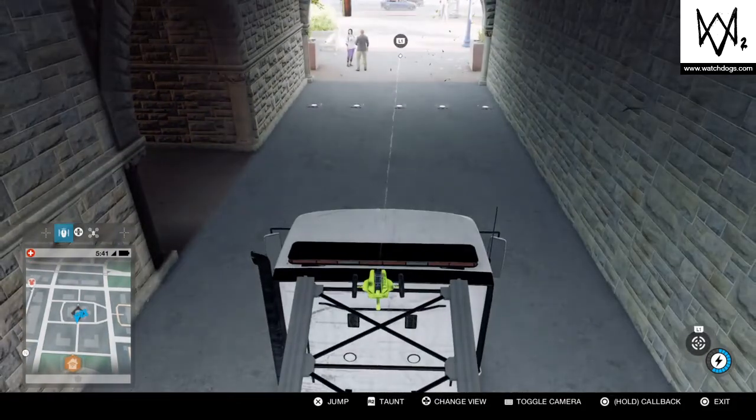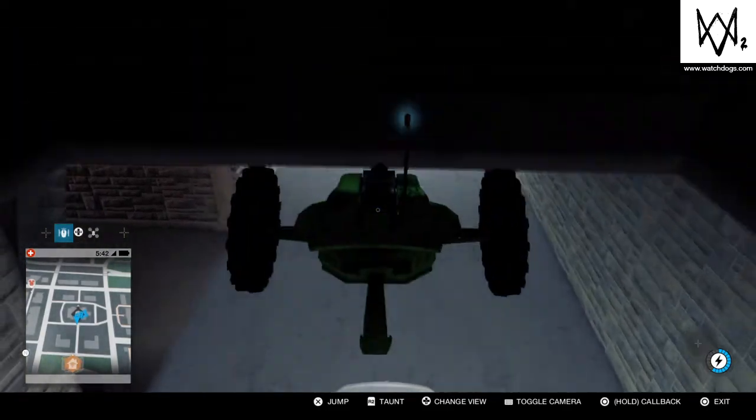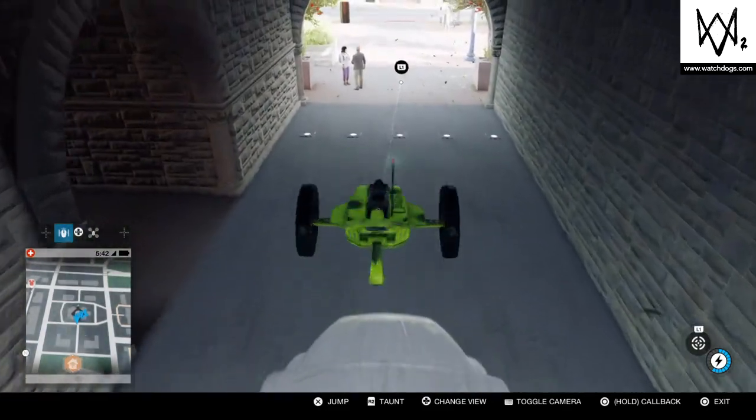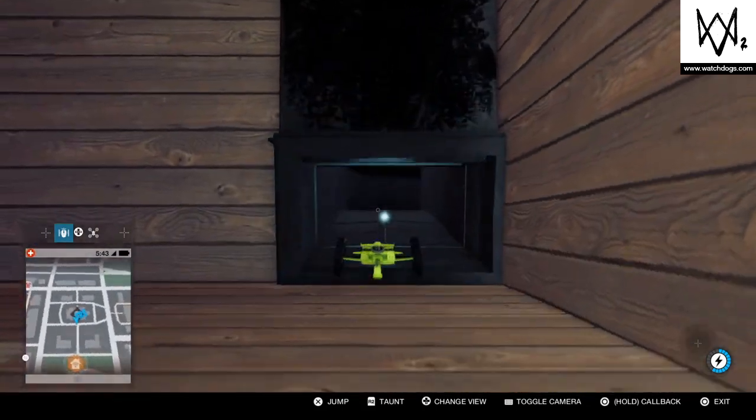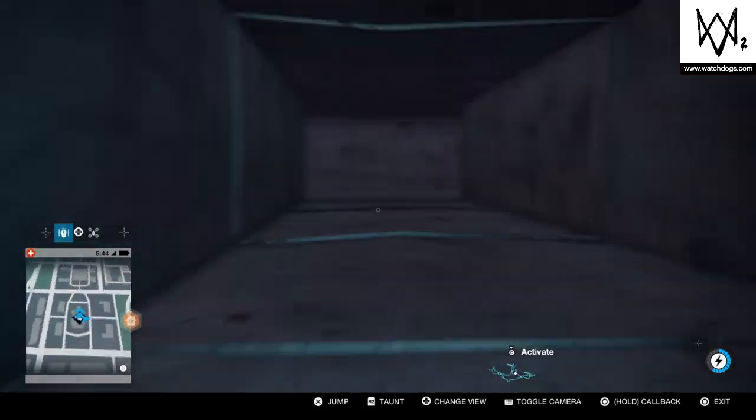So you got to do that. I'm going to get a little bit closer to it. Jump — there we go. Let's try to go, there we go, bam — first try. And the rest of this is a cakewalk.